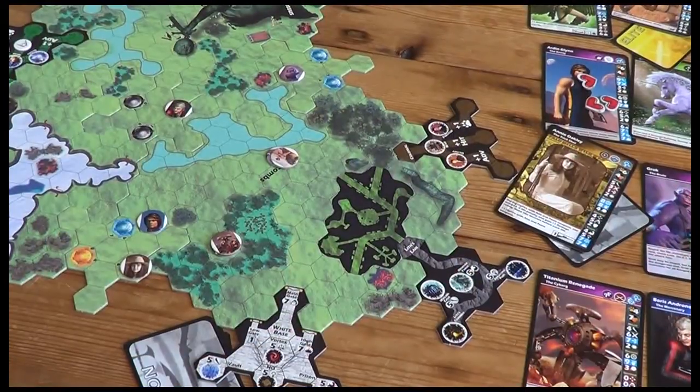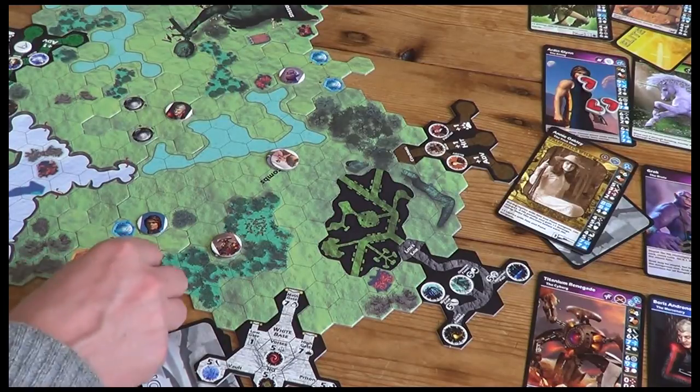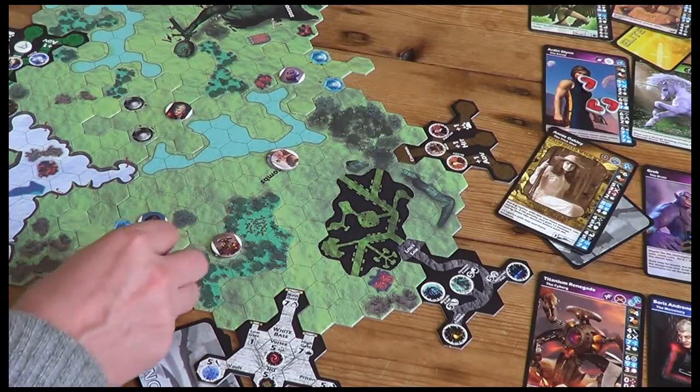Bruno's pretty slow-witted — he's only got a wits of two — so we might have Annie come join the fray as well. She has a movement of six.